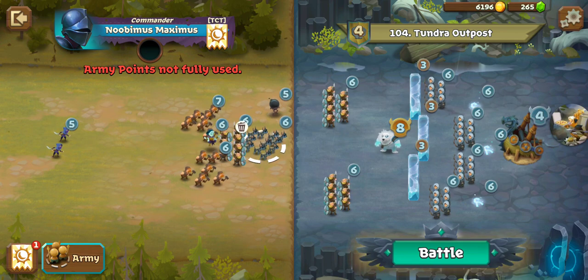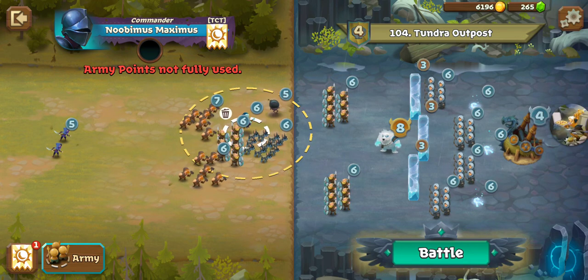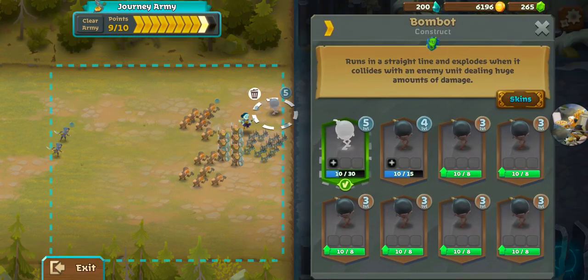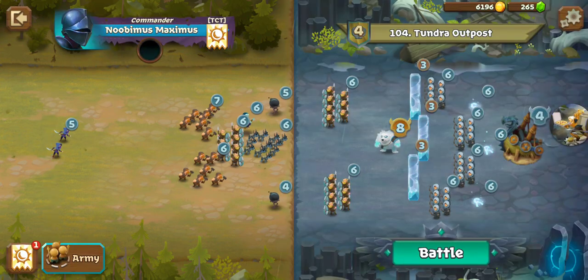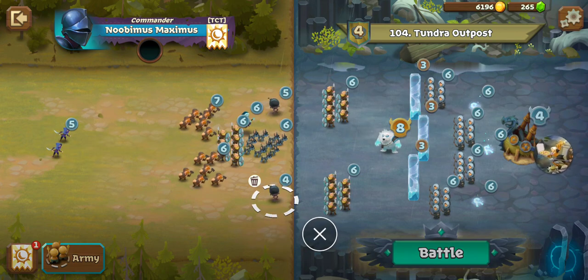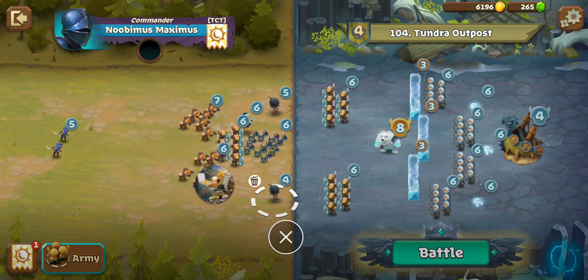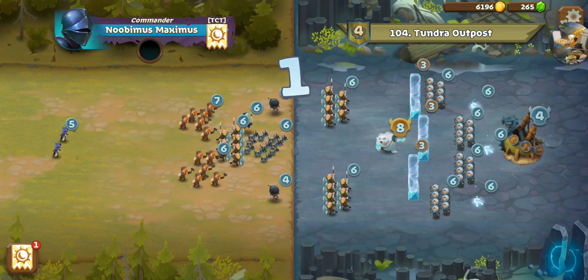We'll get the Frost Wizard with my Warhounds. Then let's move the Barrier Monk up just to make sure that it doesn't freeze my bomb — that would be catastrophic. Grab another bomb for down here and make sure it's lined up. So that takes care of the front line, the Warhounds will take care of the Frost Wizard, the Assassins will take care of the Catapult, and the rest of the units should handle the Archers with the help of the Barrier Monk. Let's give it a go.